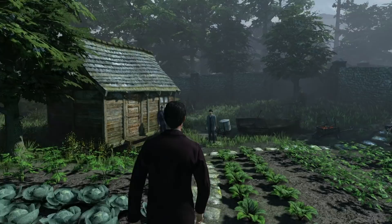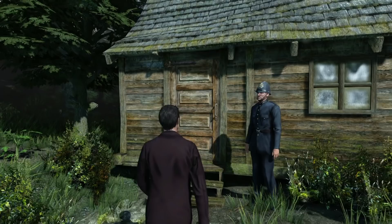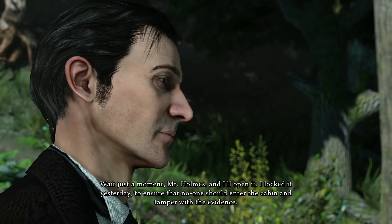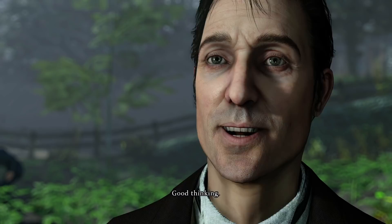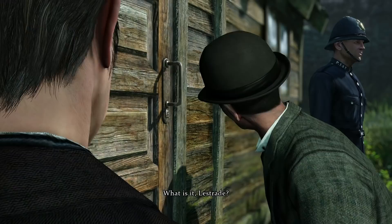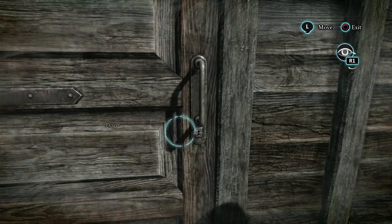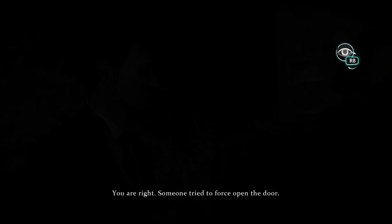Peter Carey's body is inside the cabin. A little later on, we're just outside the scene of the crime where we meet Lestrade, ready to enter the cabin. The door is locked — Lestrade locked it yesterday to ensure no one could tamper with the evidence. However, it seems someone has tried to force it, so we'll need to take a closer look.